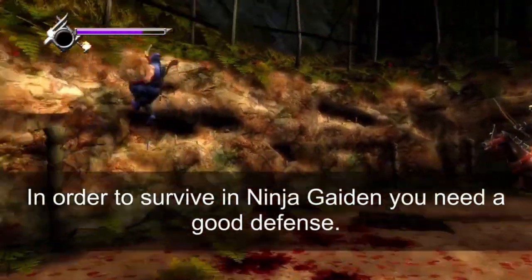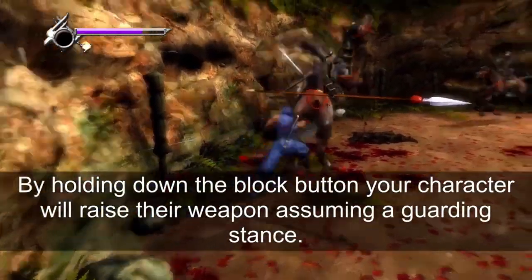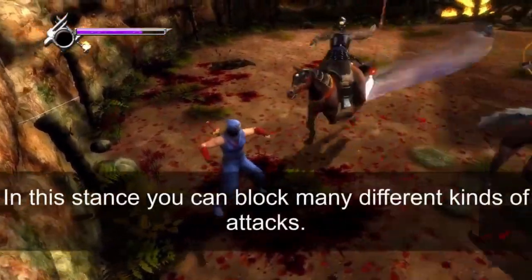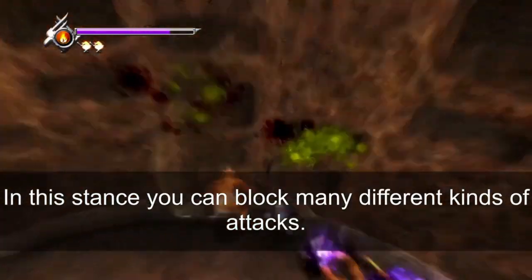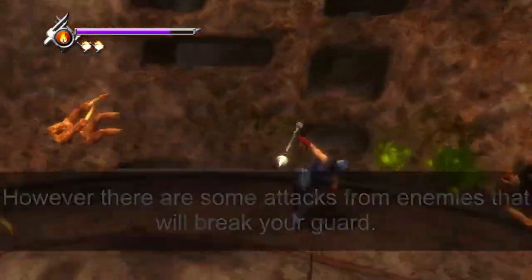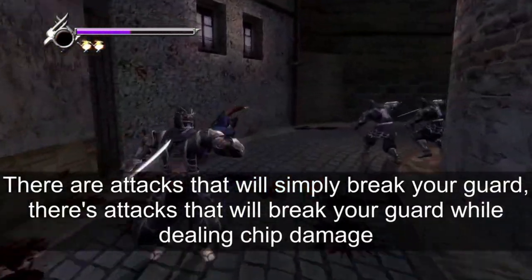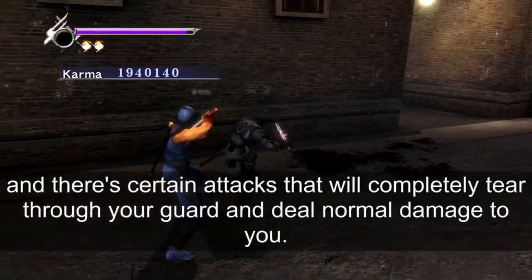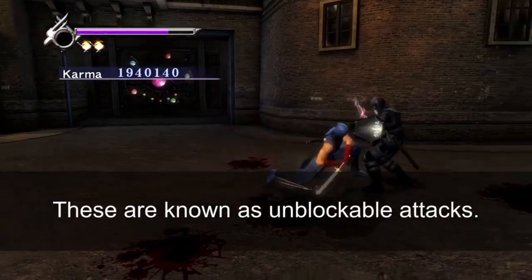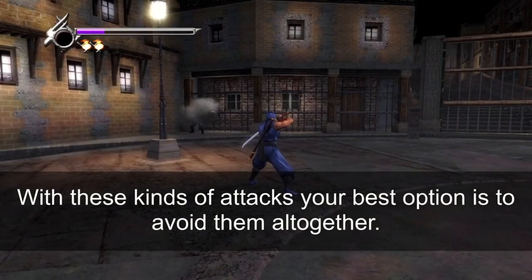In order to survive in Ninja Gaiden, you need a good defence. By holding down the block button, your character will raise their weapon, assuming a guarding stance. In this stance you can block many different kinds of attacks. However, there are attacks that will simply break your guard, attacks that break your guard while dealing chip damage, and attacks that completely tear through your guard — these are known as unblockable attacks. With these, your best option is to avoid them altogether.